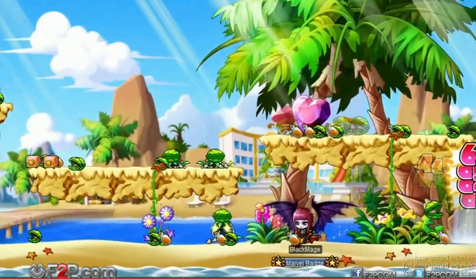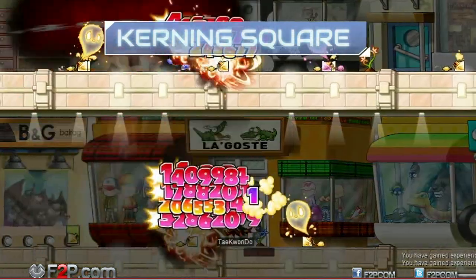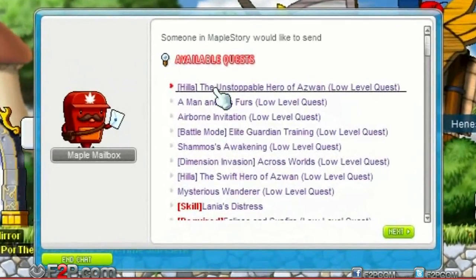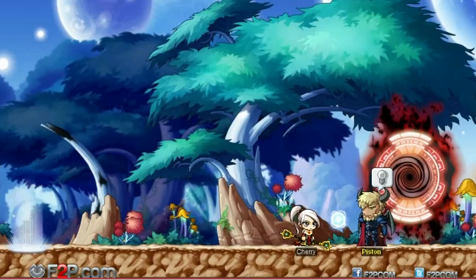If basking on Gold Beach gets a little too hot for you, head over to Kerning Square and embark on new quests! Also just added is Dimension Invasion, a new dungeon that will test players' dexterous digit! To enter the dungeon, accept the Dimension Invasion quest and enter any town's dimensional mirror, then speak to Piston.